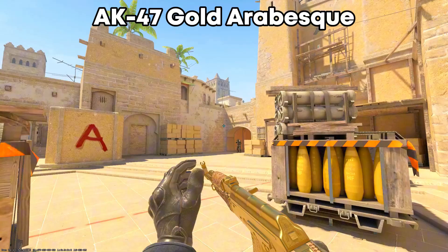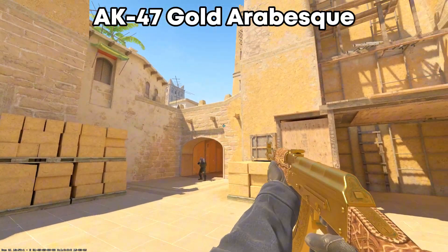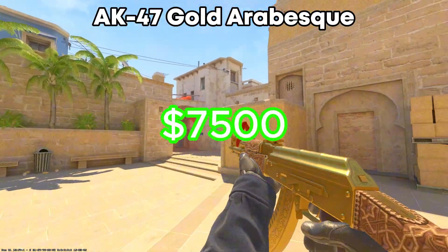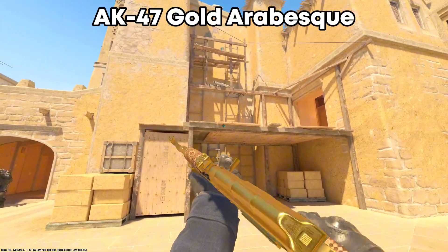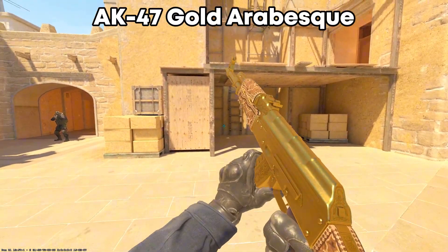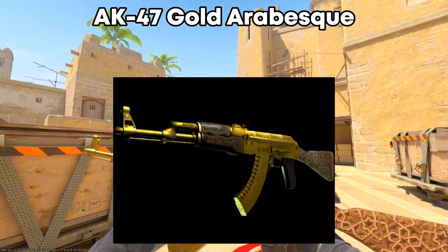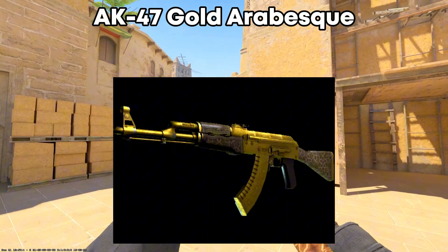We'll go over 10 skins that are really expensive right now, and we'll start with the AK-47 Gold Arabesque Souvenir. The price of the factory new one is almost $7,500. The skin is really amazing, but do you think it's worth buying if you have the money? You can also buy the battle-scarred version for $1,700, but in my opinion the skin doesn't look that good battle-scarred.